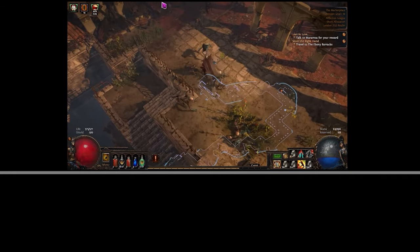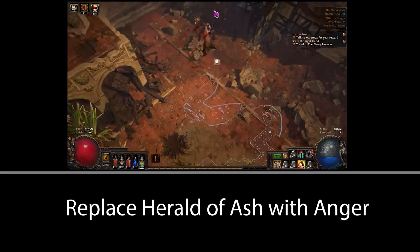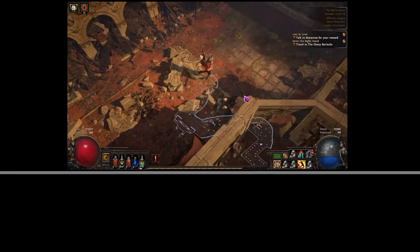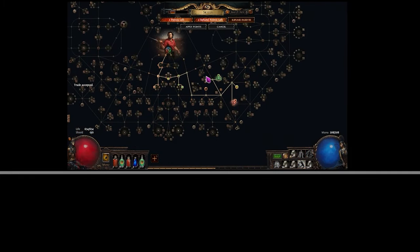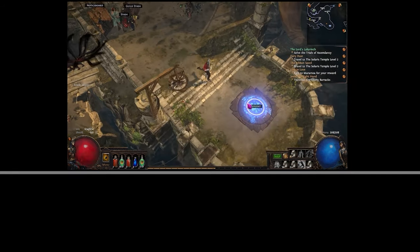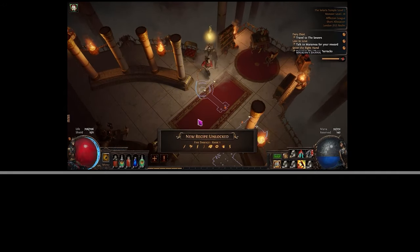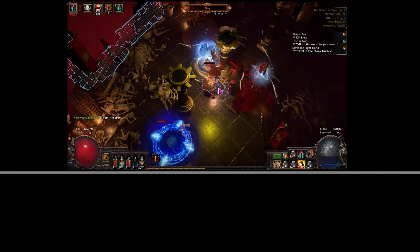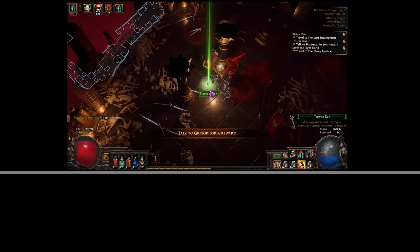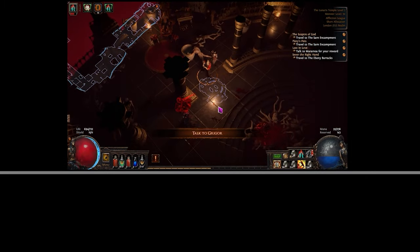At level 24, replace Herald of Ash with Anger for more damage. Around this time you'll also be picking up ignite chance on the tree and 100% increased damage against ignited enemies, so having fire damage means you're always going to ignite. Once you kill Piety, you'll now have access to flat lightning damage and flat fire damage crafts. I recommend crafting flat lightning on two items — this means you should be able to proc Trinity since Anger gives you fire damage and the crafts give you lightning damage.